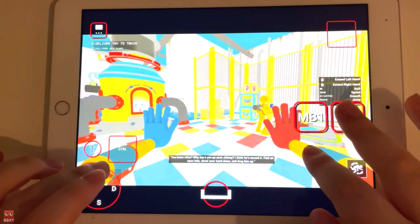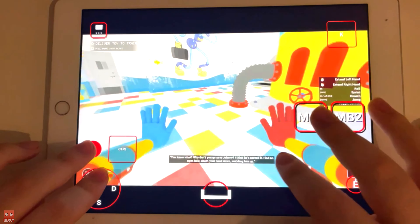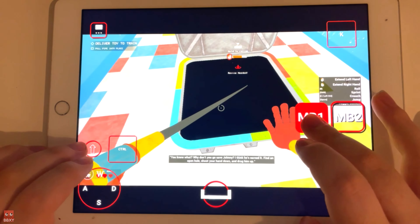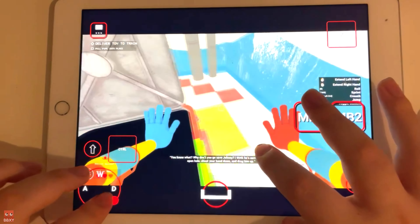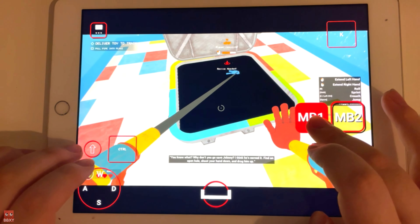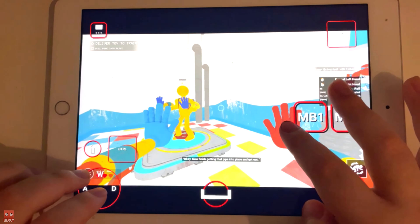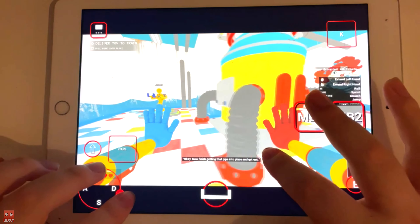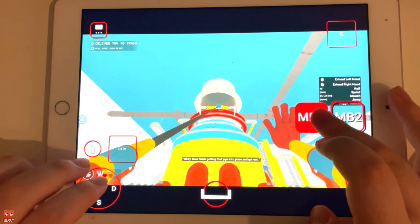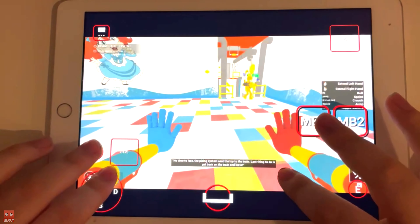You know what? Why don't you go save Johnny? I think he's earned it. Find an open hole, shoot your hand down and drag him up. Now finish getting that pipe into place and get out. No time to lose. The piping system sent the toy to the train. Last thing is to get back on the train and leave.